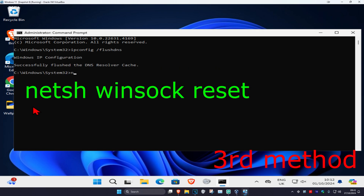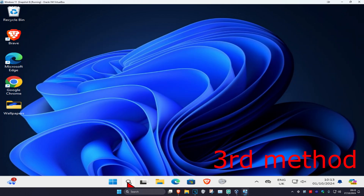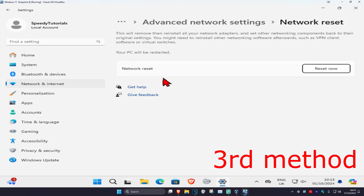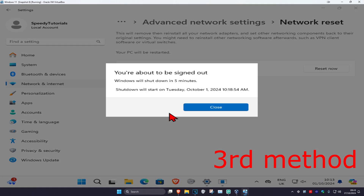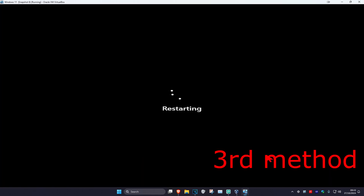Now type in netsh winsock reset and click Enter again. Then head over to search and type in Network Reset, click on it, click Reset Now, then click Yes. Your computer will restart automatically in five minutes, or you can restart it yourself, and the problem should be fixed.